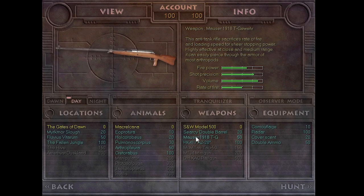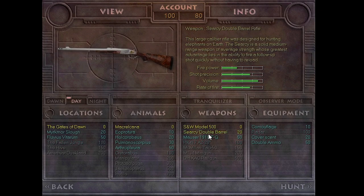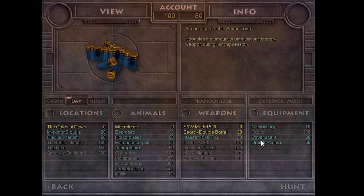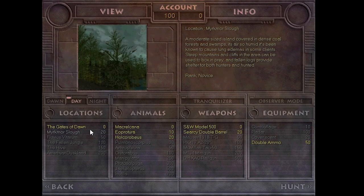The Mauser 1819TG anti-tank rifle sacrifices rate of fire and loading speed for sheer stopping power, highly effective at close to medium range and able to pierce through the armor of most arthropods. The HK417A2-20 is a modified battle rifle balancing the full size of the sniper model with an increased fire rate, though its modifications come at the cost of accuracy. I think we'll start with the double-barrel, pick up some extra ammo, and head to the Gates of Dawn.